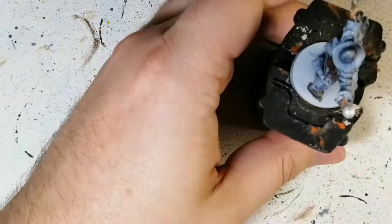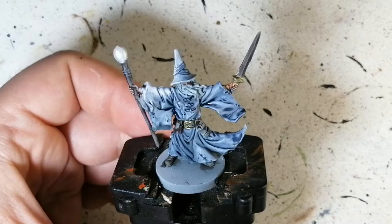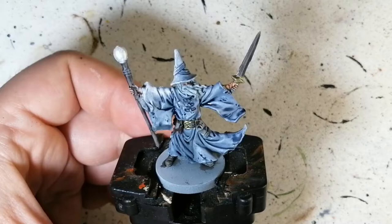Instead of a varnish, some Tainted Gold for his belt buckle, the hilt of the sword, and the little buckles tying up his suit. Now I'm trying OSL — object source lighting — doing a dry brush of White just as if that scepter was shining on him. And there you go, Elias the Wizard is ready for the table to face the new demons in Massive Darkness 2!